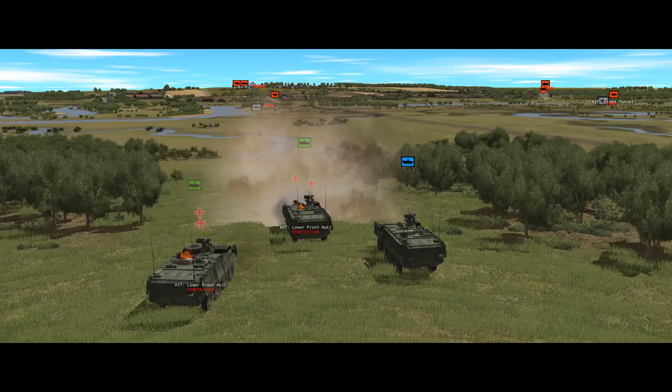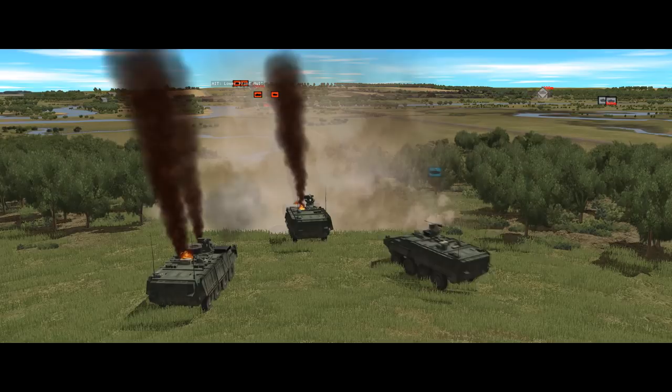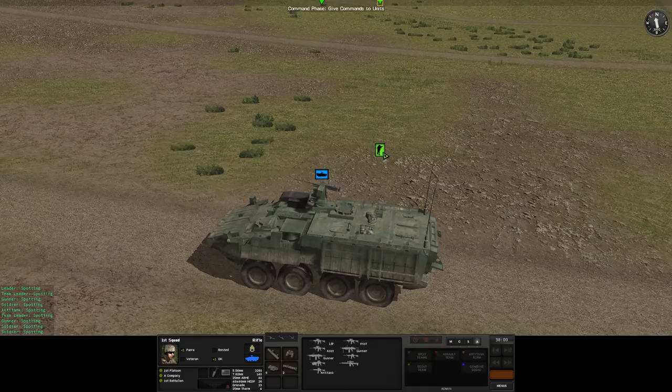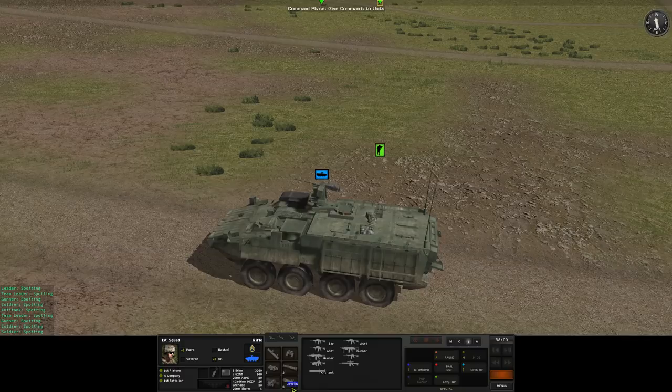If the worst happens and the Stryker gets caught in the open, it can pop thermal smoke which will defeat thermal optics — but if you're relying on smoke to stay safe, you've probably gone wrong somewhere. The last and most important addition the Stryker brings is extra carrying capacity. Not only does it have thousands of rounds of extra ammunition in the back along with more HEDP grenades and two more AT4s, but the passengers can pick up an FGM-148 Javelin and three missiles.